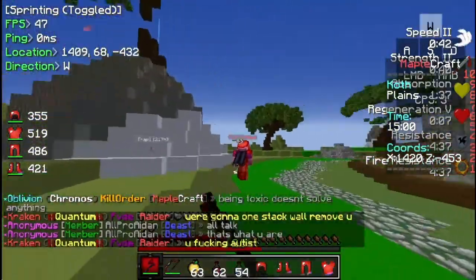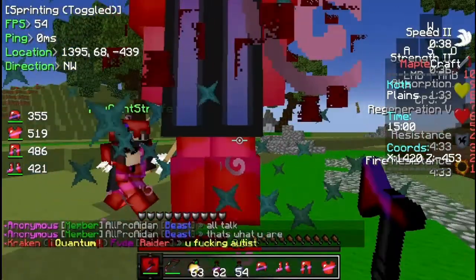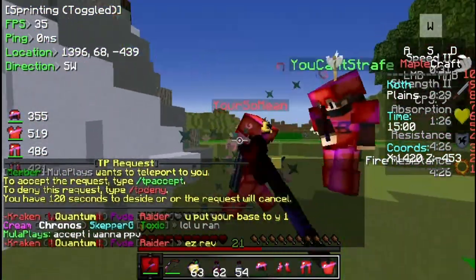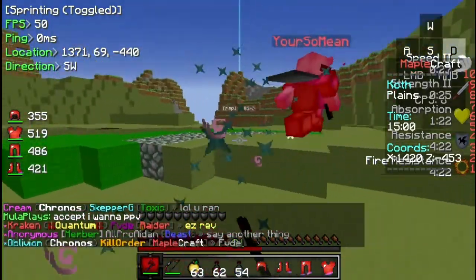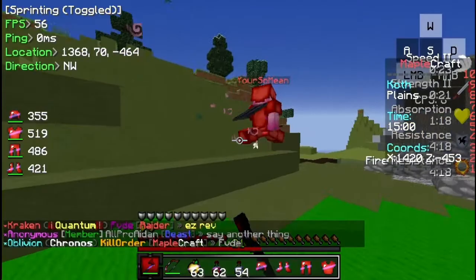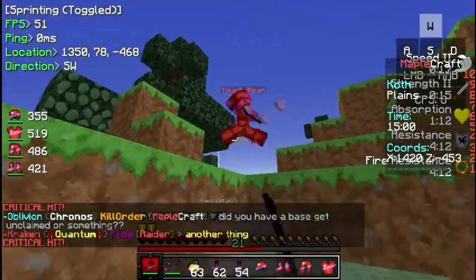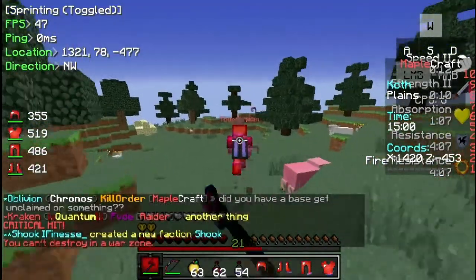Holy crap, this guy's lagging so bad. We're getting him. Oh my god — yeah, crit him, crit him. His gapple is going to run out. Watch, five bucks. Oh my god, what? Dude, this guy's a freaking scum. Come on. Oh, there goes his helmet. Watch — if he starts lagging with his helmet off we can now hit his gap. He has a trap. I might as well just go in. No, no, I know he doesn't have a trap. He's in cell vault.